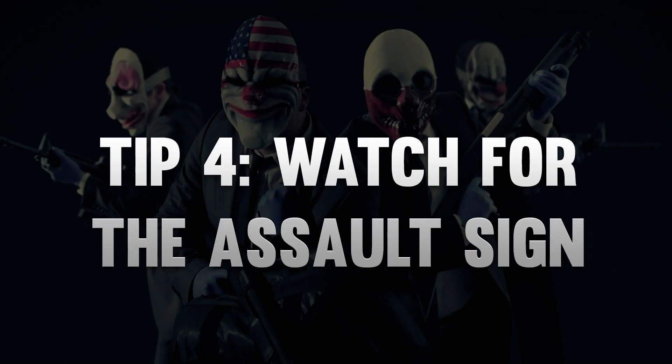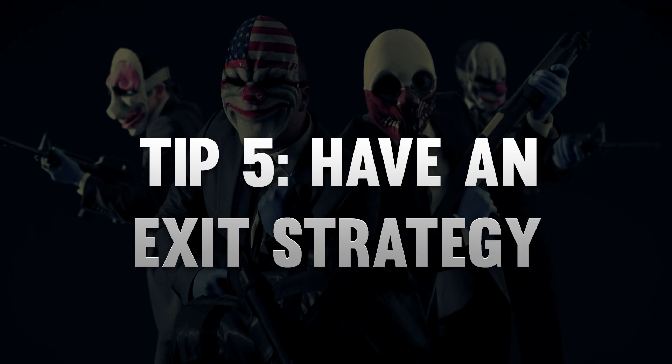Tip number four is to pay attention to the bottom of your HUD. When the police are assaulting, a big ASSAULT shows up. This way you can time your reloads and your health regeneration. Tip number five is that you should always look for a place to hide and have an exit in mind. I've often been trapped by police — always have an exit strategy and don't get cornered. There's a lot of cover, so use it to avoid gunfire.